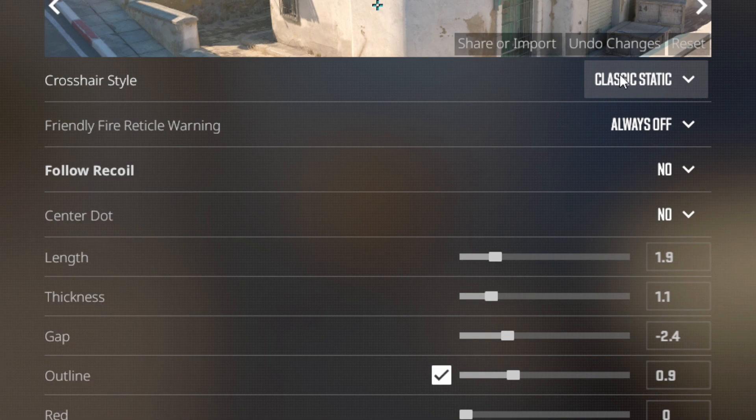Make sure the crosshair style is classic static. The friendly fire reticle warning, make sure it's always off. The next setting is follow recoil, and at the end of this video I will explain what this setting does and why it might help you. For now I will leave it on off. Center dot off.